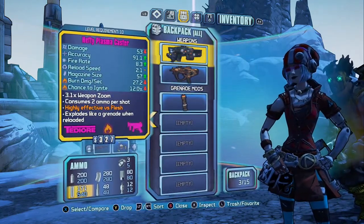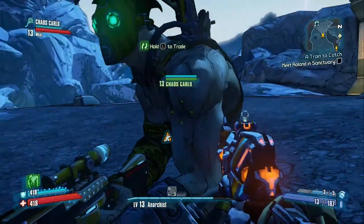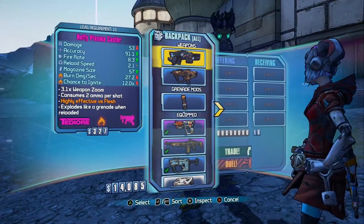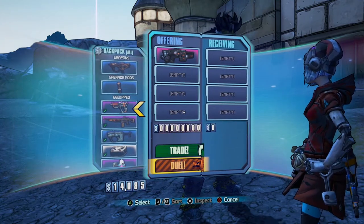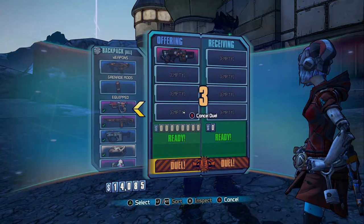Now that you have made sure that it is in your backpack, let's go ahead and begin a trade. Once in the trade, select the Hefty Plasma Caster and put it in the offering. Once it is in the offering, scroll all the way down to Duel. Now both you and your teammate have to choose to duel for it.